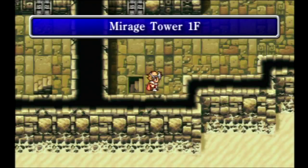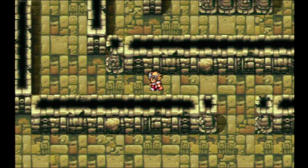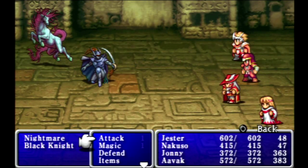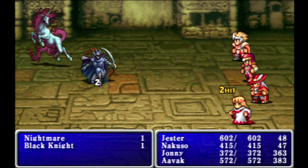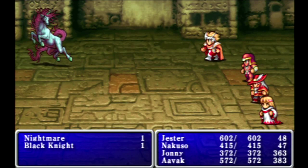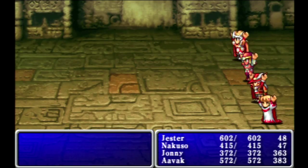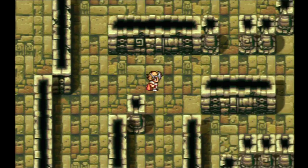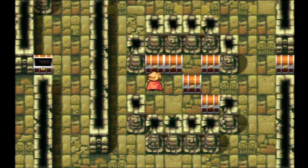Now we're going to head on in. The Mirage Tower itself is not very long — it's only three floors and basically it's just a big circle. You can cut across the Mirage Tower without too much trouble, at least on the first floor, but you do have to watch out for the enemies. In our version of the game and at my current level, most of these enemies are not going to offer much of a challenge, but especially if you're playing the NES version, you need to be very careful because a lot of these enemies can cast some pretty nasty abilities and they're pretty strong.